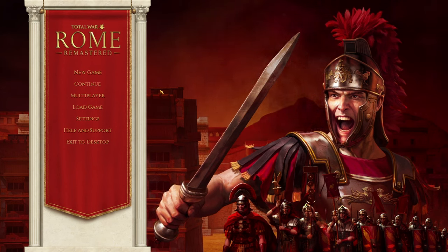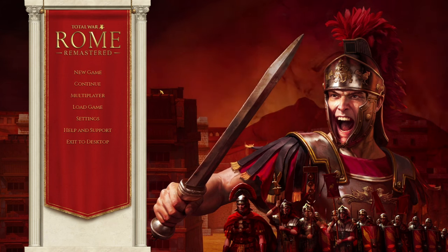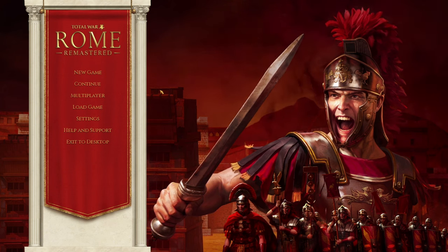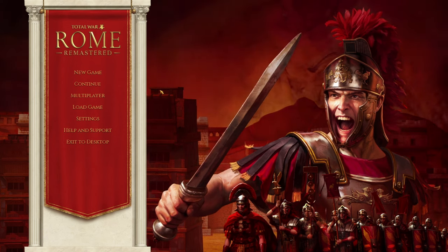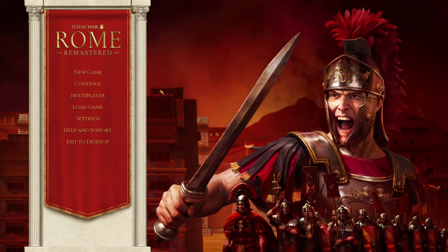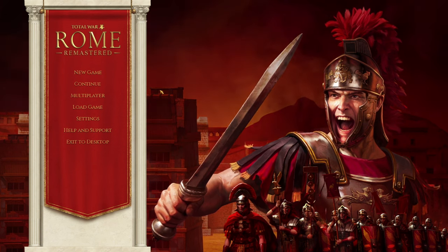Three horse archer units can take down one urban cohort — urban cohorts are notoriously, ridiculously OP in this game, and we beat them. So what do you think of my conclusion? The horse archer, the humble pajama boy, is the most overpowered campaign unit in the game. One-on-one it won't beat other OP units, but its strength comes in numbers, distance, availability, and cheapness. That combination makes it the most overpowered campaign unit in the game. Thank you very much for watching — please comment, like, and subscribe, and I'll see you in the next video.